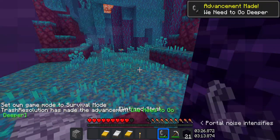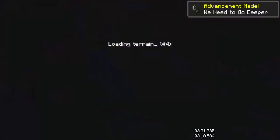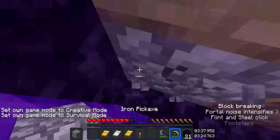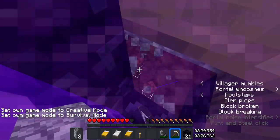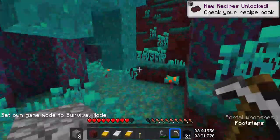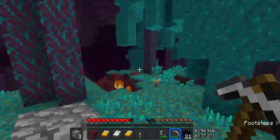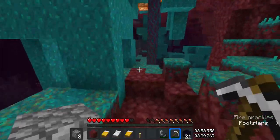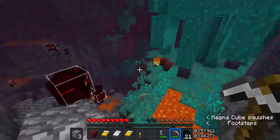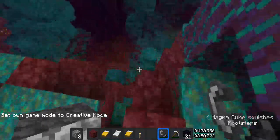Before you enter the nether, you can actually do one more thing: when you're in the portal animation, you can mine the blocks here — you'll see why in a second. You'll want more blocks, so you want at least 6 blocks, which you should have if you are doing this route.